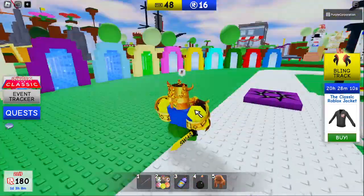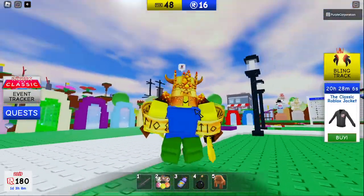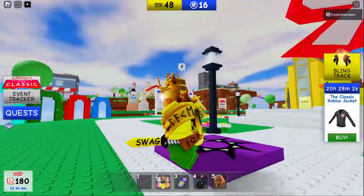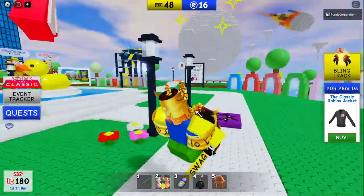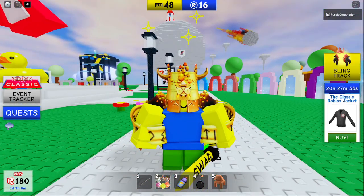But yeah, I just wanted to show you guys — this is the gold track items all put together. Nothing too special, I just believe they look better than your original items. But yeah guys, that's how you get the golden items for free. Make sure you like and subscribe and I hope you all have a great day.